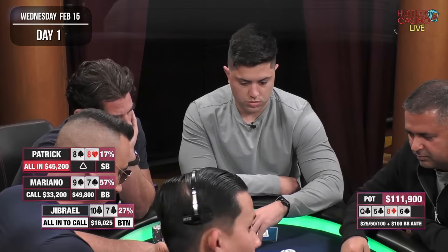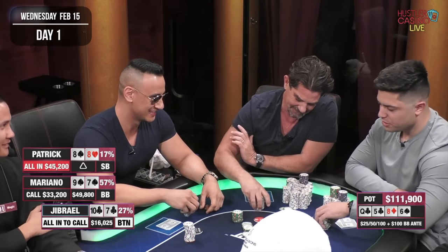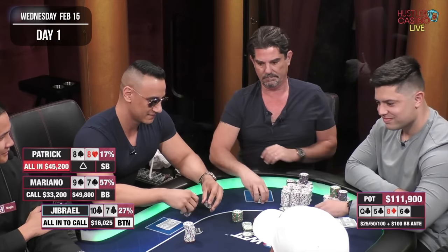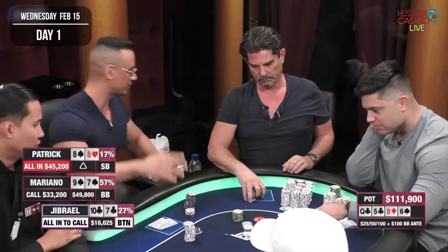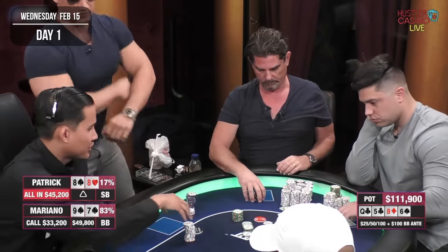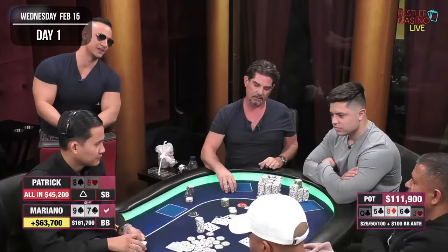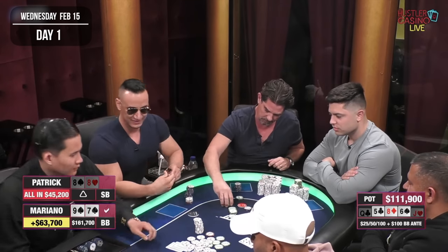The problem with my exact hand is we need to dodge a lot of river cards, including a club and a board pair. But it doesn't really matter — I'm obviously going nowhere, I call. Jabrail has $16,000 remaining, seems really annoyed, and after some thought decides to fold — great for me. Patrick wants to run it only one time. The river is the jack of hearts, a blank, and just like that we win an over $100,000 pot.